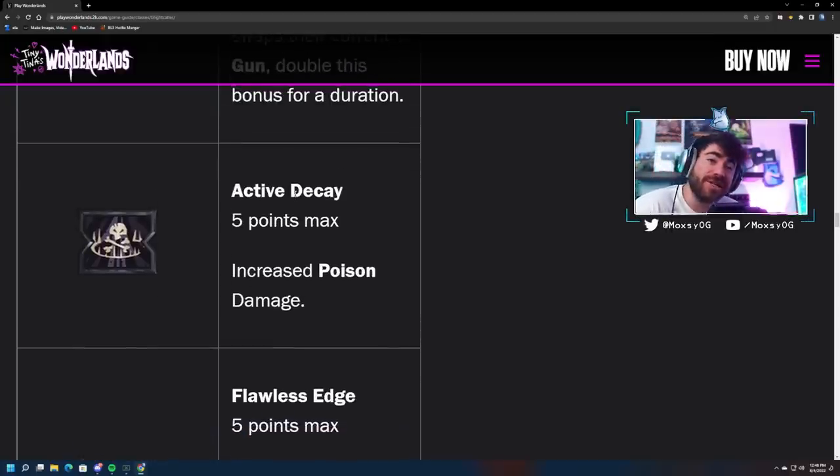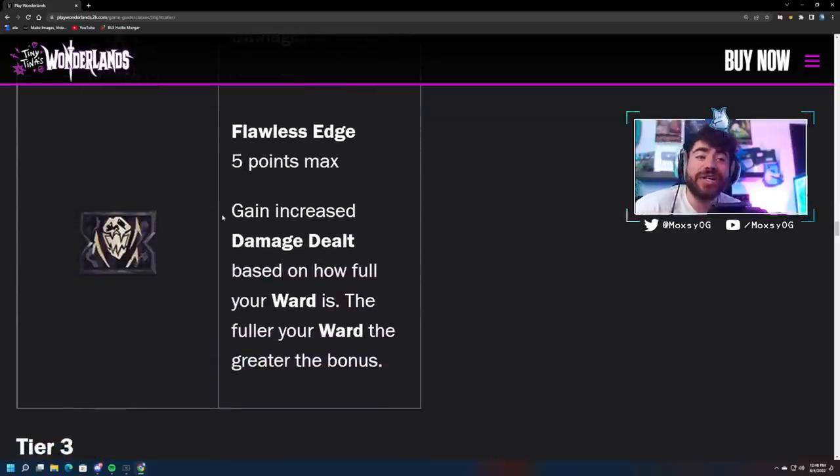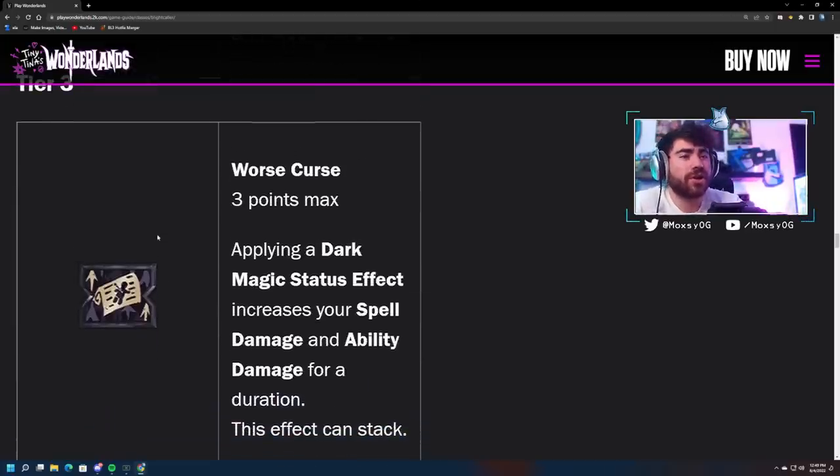Active Decay: increased poison damage — a flat poison damage increase, great for dedicated poison builds. Flawless Edge: gain increased damage dealt based on how full your ward is — the fuller your ward, the greater the bonus. That's very cool. You could pair this with the Graveborn skill where you deal more damage at low health, go for a deathless build, kill enemies, get your shield back. That might open up a lot of build possibilities — very good skill.